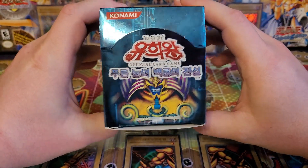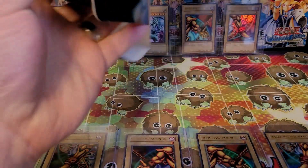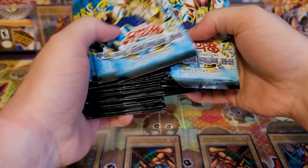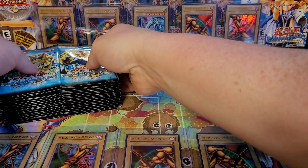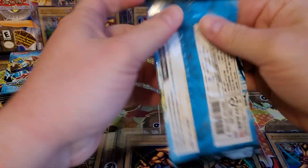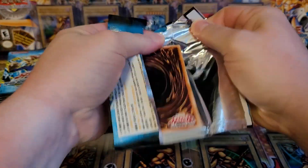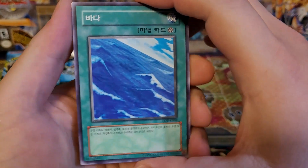For anybody just joining us today, this is the Korean version, and this is episode 14 — the 14th box we've opened. This entire series is about trying to complete the Legend of Blue Eyes series from scratch, pulling everything from the boxes themselves. We only need one card. Can you guess what it is? It's Exodia, the Forbidden One. I've already shuffled the packs, so let's jump right into them. We're looking for one card: Exodia, the Forbidden One.